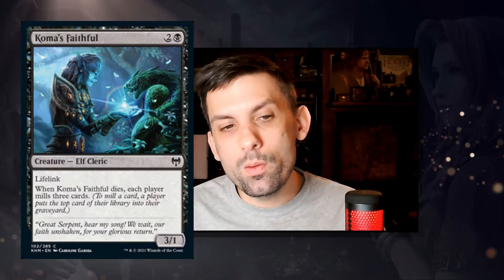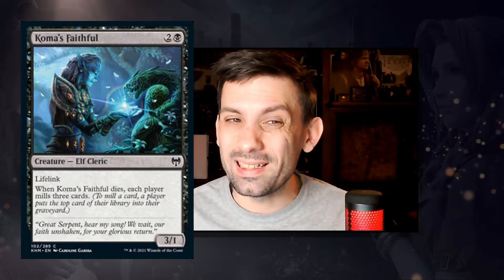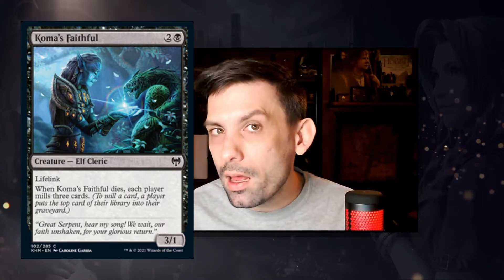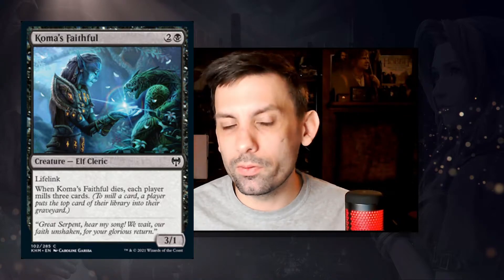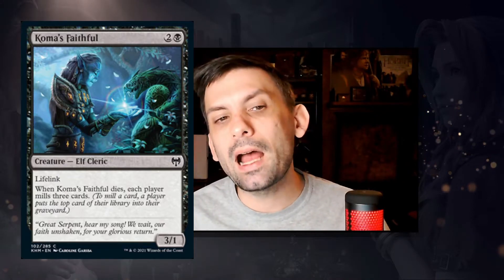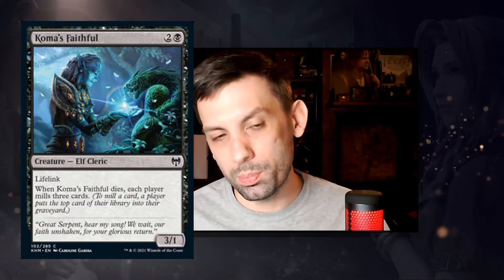We've got Cosima's Faithful — a 3/1 elf cleric with lifelink for one black and two colorless. When Cosima's Faithful dies, each player mills three cards. It has relevant creature types — elf and cleric — is a 3/1 lifelink that trades up in limited, and mills three on death. There's potential for this in a tribal mill deck if that becomes a thing. Probably a limited card, but you can't completely rule it out from constructed if just the right deck emerges.